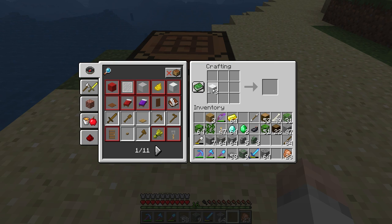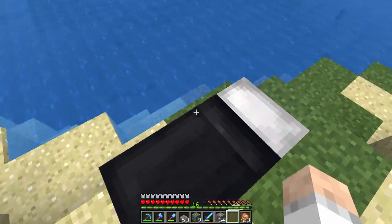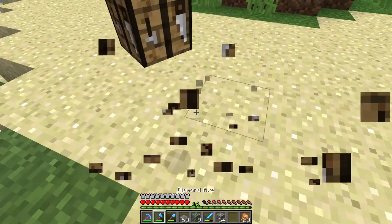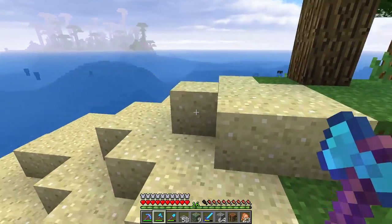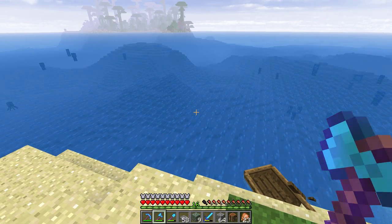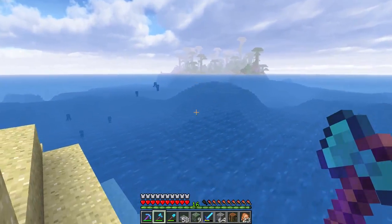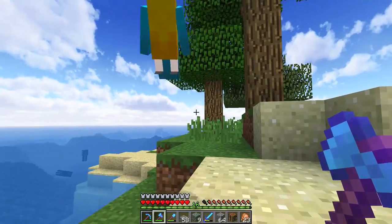Whenever I'm dying a bed I've been using three dyes and dying each piece of white wool individually before making the bed. But apparently you can just dye the bed directly and save your dyes - very very cool thing. I'm glad someone told me that because that is super useful. Also, does anyone know how to bring a parrot over with a boat? I would love to hear that.